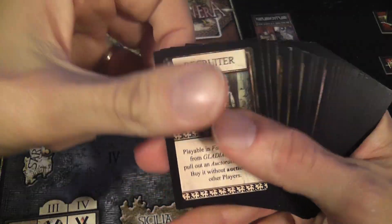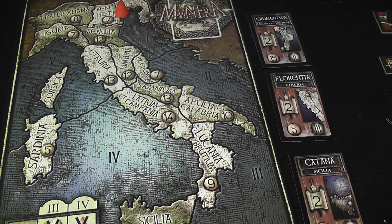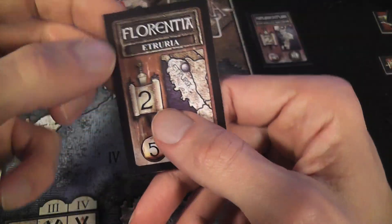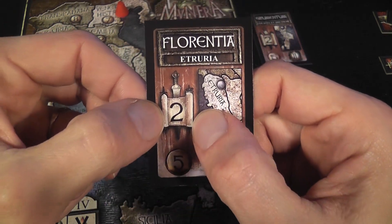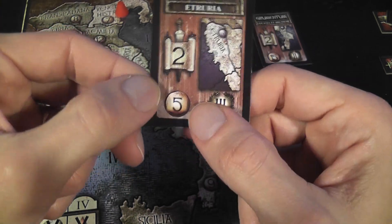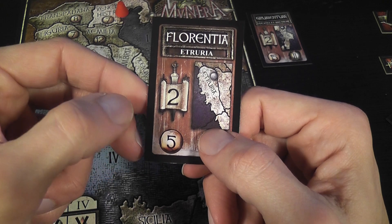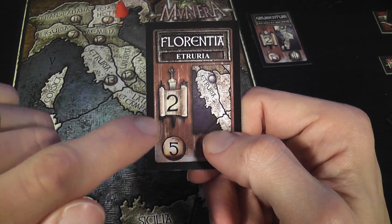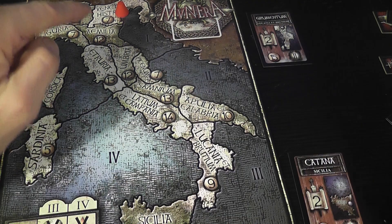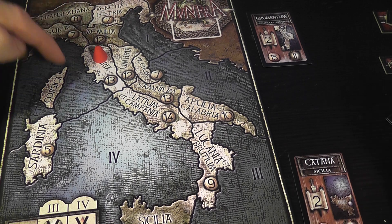At the beginning of each turn, each player draws an event card. These events can be played later for different effects — some are particularly powerful, maybe even a little too much, but they are usually interesting. Then it's time for the shows: each turn, two or three new contract cards are revealed depending on the number of players. Each contract card indicates the location of the show, the number of pairs of gladiators required, the amount of money and glory gained. To accept a contract, a player must have enough ready gladiators and pay two coins per region to travel to the show's location.